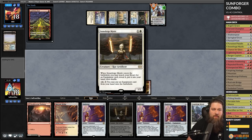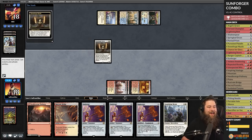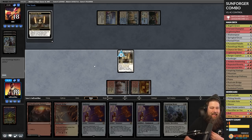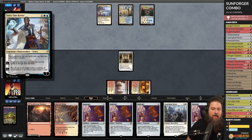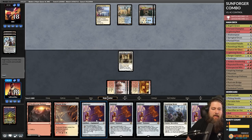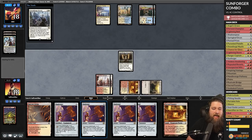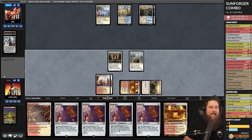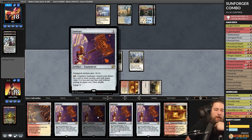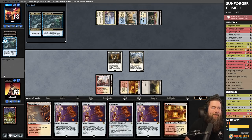Hallowed Fountain, Mystic Gate — everyone's favorite Teferi bounces the Stoneforge. Sacred Foundry untapped — we bolt Teferi. Opponent lets it go. Stoneforge — oh my god, every Sunforger. We're thinning our deck of Sunforgers so at least we won't draw them. Teferi is a nightmare because it keeps us from Sunforging.